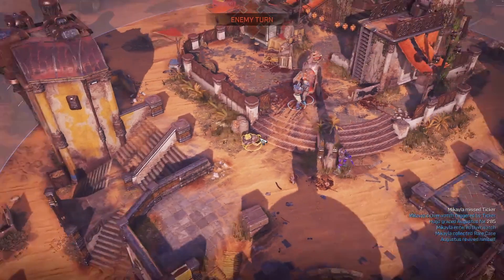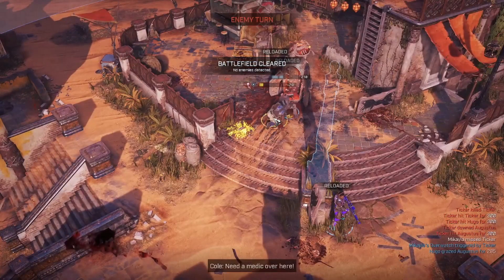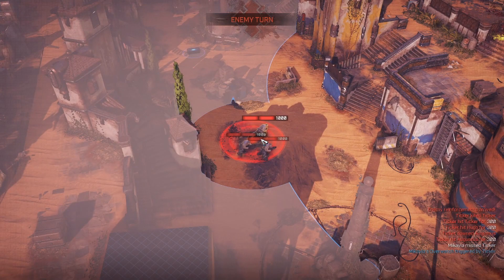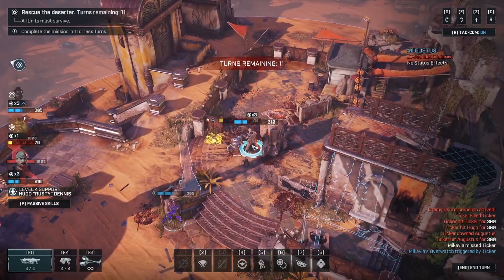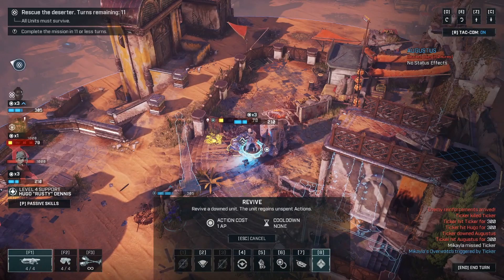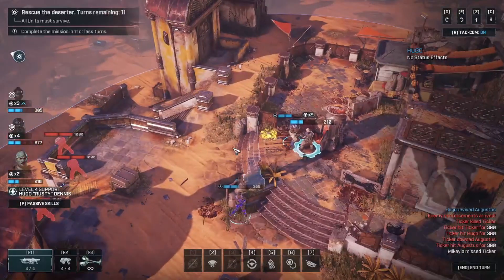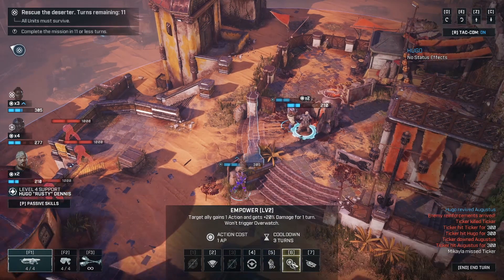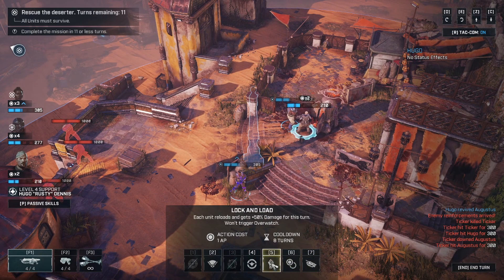The game didn't freeze up on me — oh, there it goes. He's hurt bad now — be real careful with Cole. First off, revive — just have to do that. Lock and load — what is he? He's a support. Power: target gains action and damage. Got the chainsaw — each unit reloads and gets 50% damage for this turn — that's pretty cool.